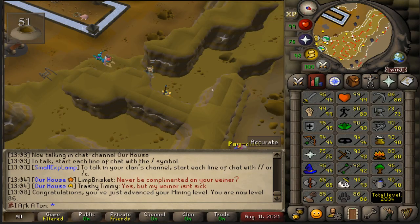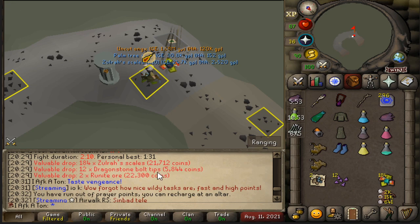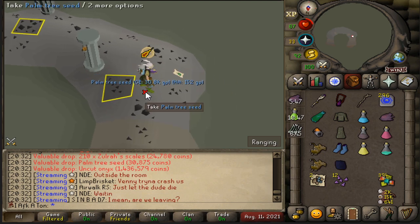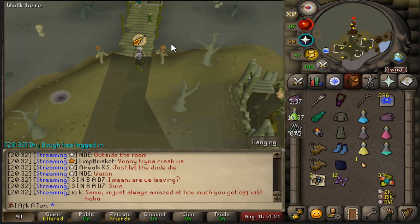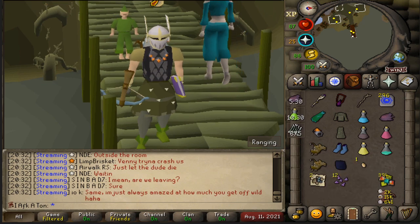Had a little bit of a technical difficulty there, but as far as my mining goes here at Motherlode Mine, been enjoying a good combination of AFK and also progress for the account. Helps me get a lot of ores and also gets my smithing level up at some point in the near future. That's certainly a drop — I don't really know what I'm gonna do with it. Maybe I sell it to his shop for Tokkul. I could make like a regen bracelet — I've thought of that before. It's very niche but kind of useful. Good for the bank value at least.